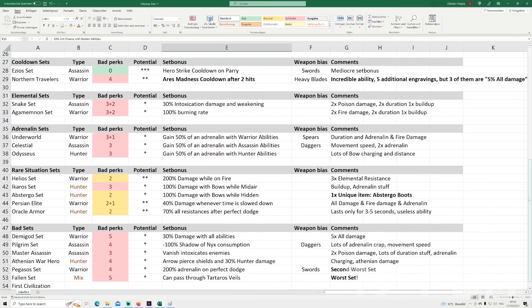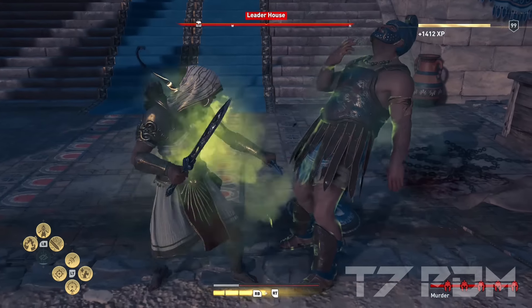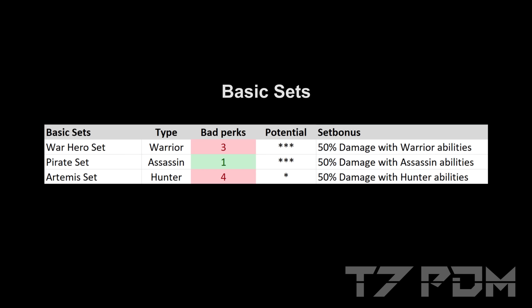I've also collected all this data in a big spreadsheet for all the sets in Assassin's Creed Odyssey — you can check the description and download it. In Odyssey, a lot of legendary sets can be grouped into Warrior, Hunter, and Assassin sets which basically have the same set bonus just for different playstyles. The first group, which all have 50% damage with abilities, are the base game sets: the War Hero set for Warrior players, the Pirate set for Assassin players, and the Artemis set for Hunter players. Only two of them are really good — a lot of people don't realize that the Artemis set is actually a really bad set.